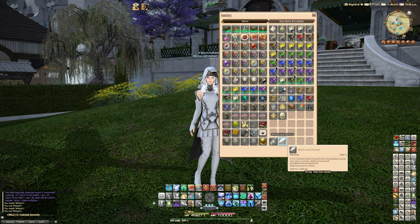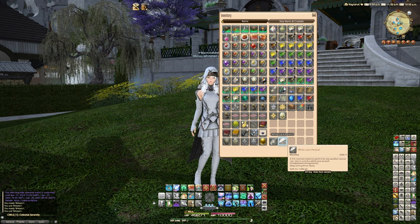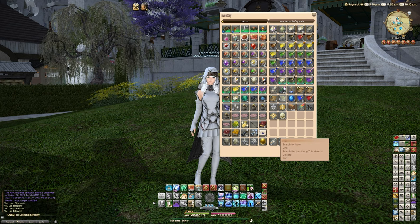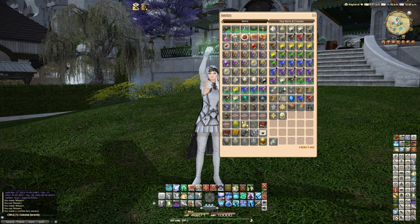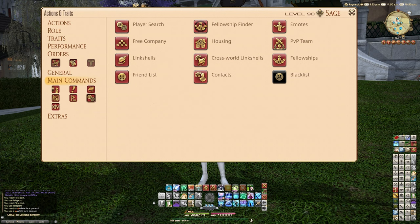One of the items is the white lace parasol. It says 'a frill-rimmed umbrella perfect for any weather except rain,' used to unlock a white lace parasol. So obviously we can't use this in the rain because it's made of lace — quite useless. It's kind of like the chocolate kettle, basically just for decoration.